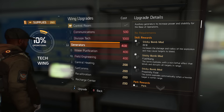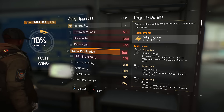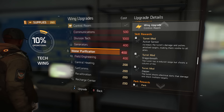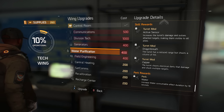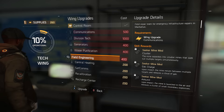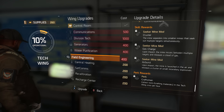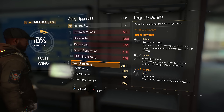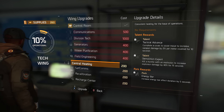The sticky bomb mod in the generator - I'm not going to worry too much about that, I did pick it up in the beta because you were kind of forced to. We also have the turret mod: active sensor increases the turret's damage and pulses attack targets. Dragon breath, the zapper, water consumable duration increase by 10 seconds, field engineering, cluster seeker mine, gas charge, air burst - and collect tools in the tech wing once per hour. Central heating: tactical advance - complete a cover-to-cover move to increase weapon damage by two percent per meter covered for 10 seconds.